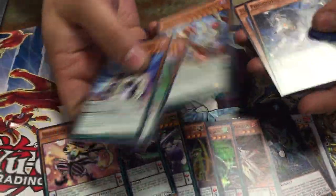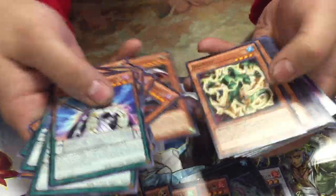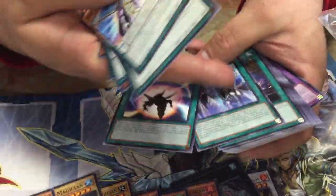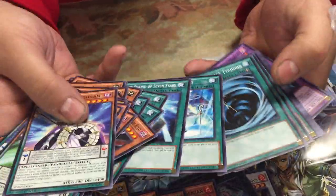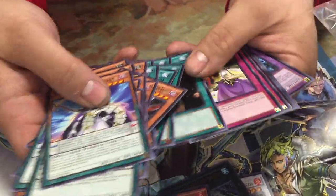And then we got — this is another good reprint, this is actually a good reprint too. Lila, Gigabyte — another good reprint. Goblinburg — this is good too. And these two are amazing, obviously — Seven Swords and Summoner with MST, amazing right there too.